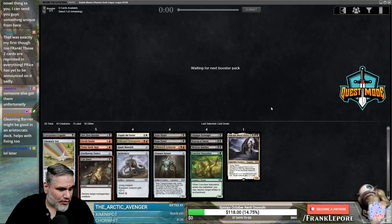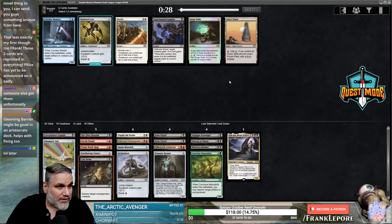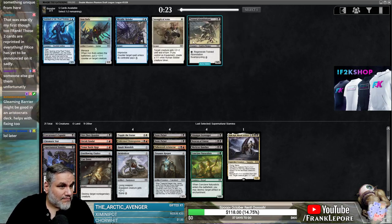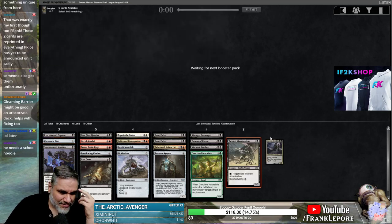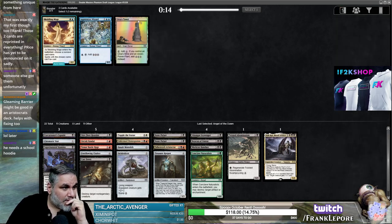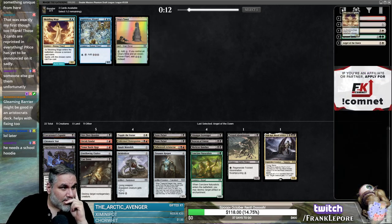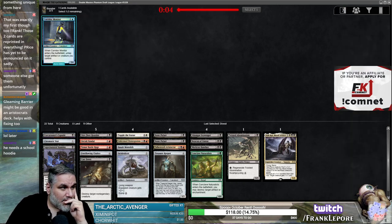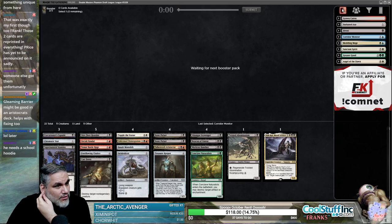Glimmering Barriarch is also not bad — you just get a wall, but then you can sac it if you really need to. Let's take Supernatural Stamina. Twisted Abomination — that's gas, that's pretty nice. I'll just take Angel. Divest into Corridor Boy.